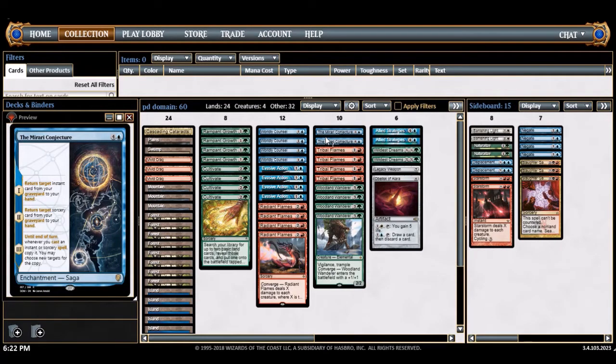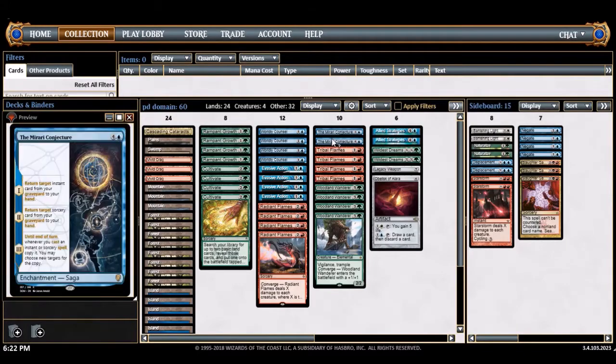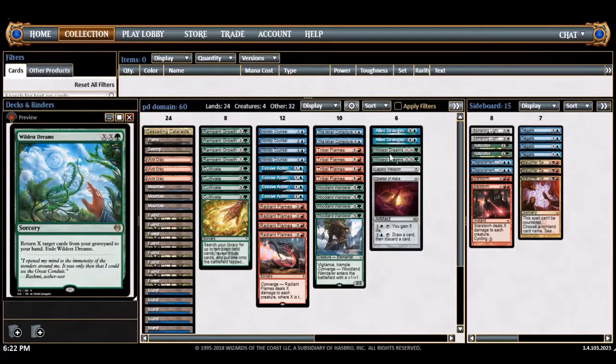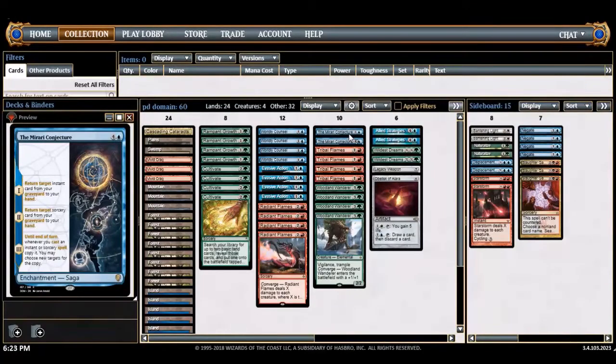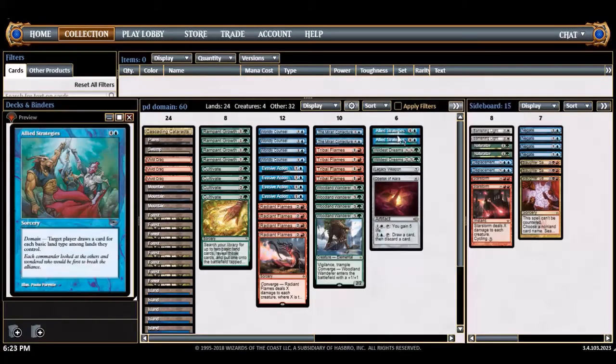I've had a lot of fun playing this — I've actually beaten people just off conjecture, though wanderer does most of the heavy lifting. Wildest dreams is a really good X spell for the mana ramp here — it's also good with conjecture. If you have the third chapter of the saga and cast wildest dreams, you basically restock and get back conjecture to do it all over again.